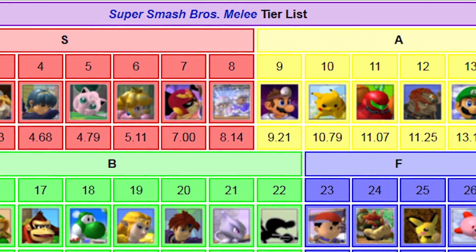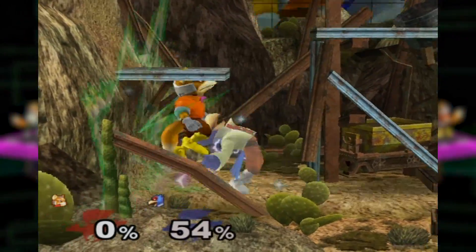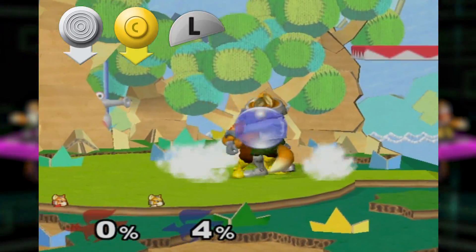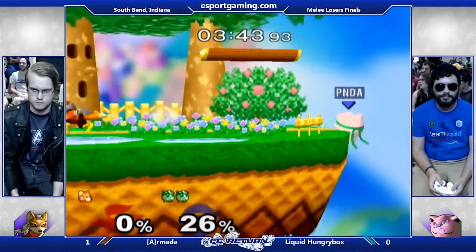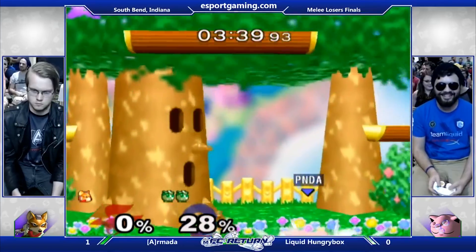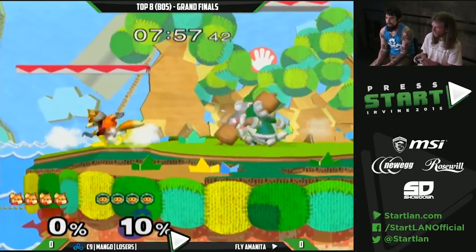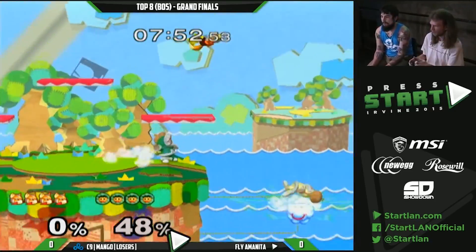While Fox is commonly classified as the best character in the game, he is definitely far from the easiest to pick up and play. A common approach and shield pressure option requires a ton of inputs, which means a lot of time spent practicing at home. All characters can be played offensively or defensively depending on the player, but Fox has by far the biggest contrast. Most highlight videos will show the unparalleled aggression that Fox has, but he can actually be played the exact opposite as well.